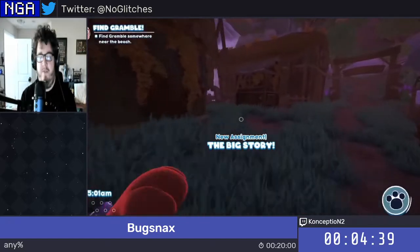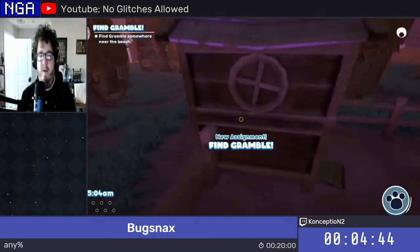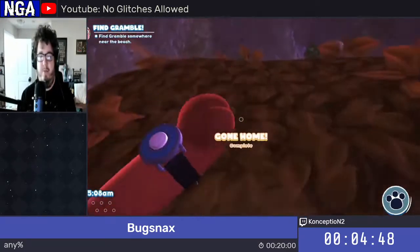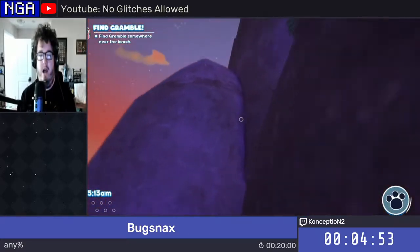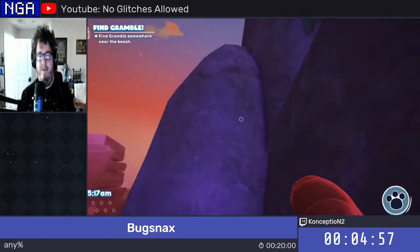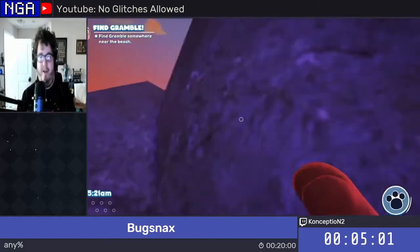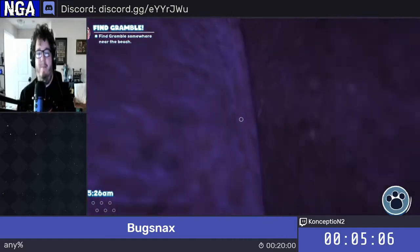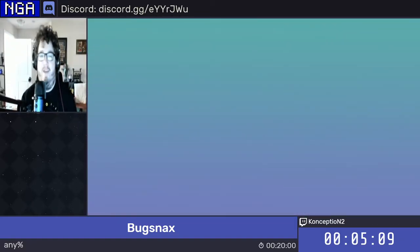First thing first, we have to get into Sugar Pine Woods early, which we're going to do by scaling some rooftops here — just like this. We're going to jump across the roofs and jump across the bridge without it being there, and then hop up here. After a few attempts, there we go — now we're in the woods early.